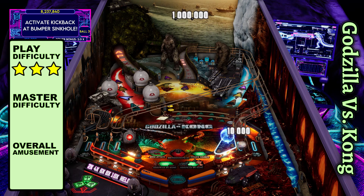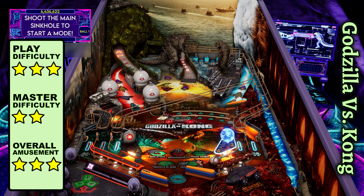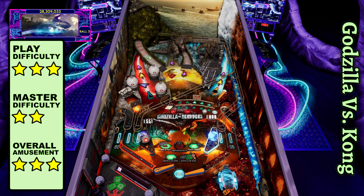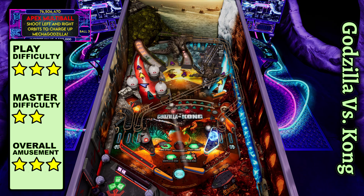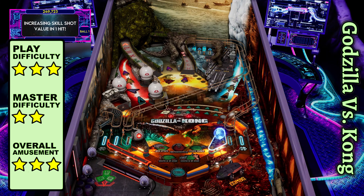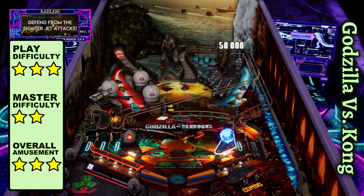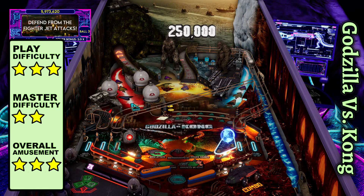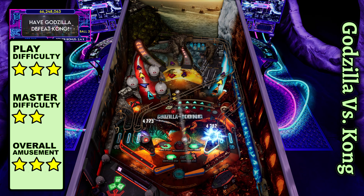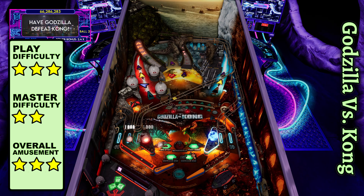Godzilla vs. Kong is an epic showdown that determines who gets to rip the head off the voice actors. The storyline can be started by spamming the finicky sinkhole at the front of the playfield. Each quest begins a frenzy that's pretty much the same give or take a target, including the wizard mode. At least you can continue where you left off if you lose a ball, and there's a handful of easy freebies to pick up at the right sinkhole. These can be activated by hitting the push target on the left three times, over-triggering kickbacks by the bumper sinkhole, or completing apex multiball, which starts after seven shots up the cross ramp. This table starts to flow after disabling the excessive exposition via the sound menu.